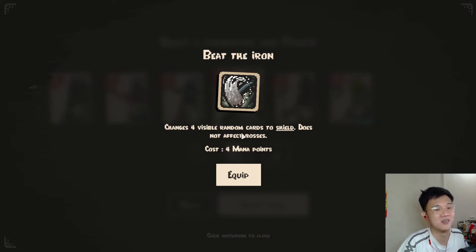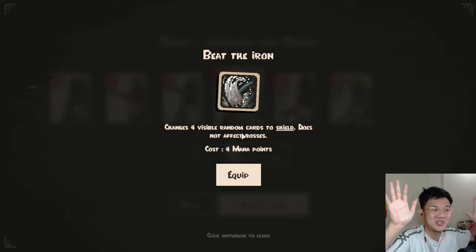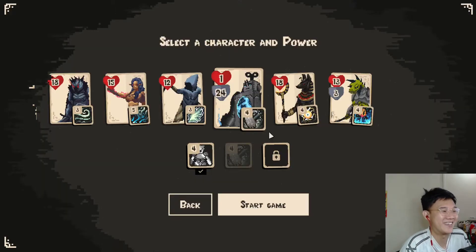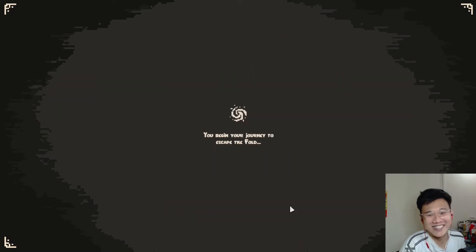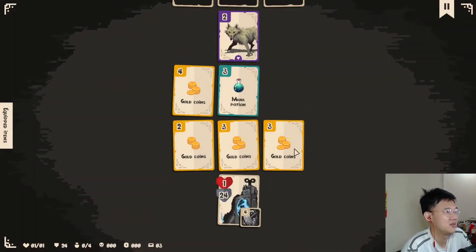For example, if you are stuck in a situation where you're surrounded, you can just use this and there's a high chance you're going to change at least one of them. Because it's four out of like six cards being changed into shields — this might be quite OP. It's like a bot wipe. Let's just try this out and see whether it is what I say it is.